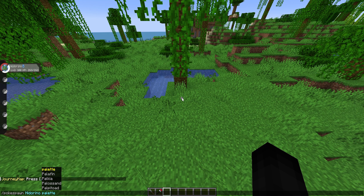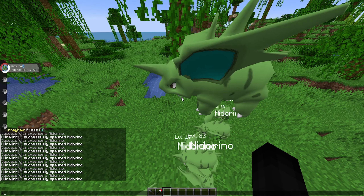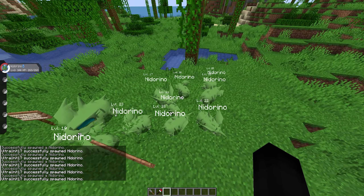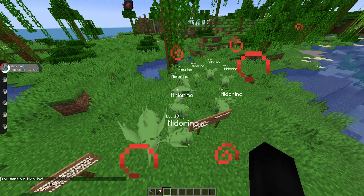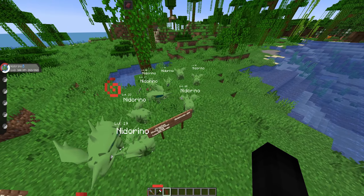I'll Pokéspawn in some of these Nidorinos to show off the Valencian form. This is what they're going to look like in the wild. They will blend in — keep in mind they are green and most of the jungle is green, so you might have trouble actually locating these. If you defeat them in battle, they will drop the normal items they drop.